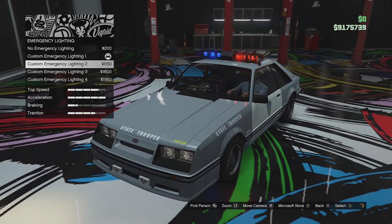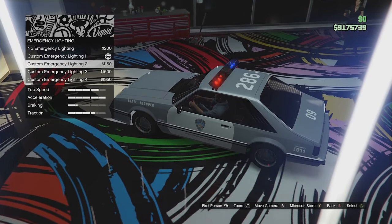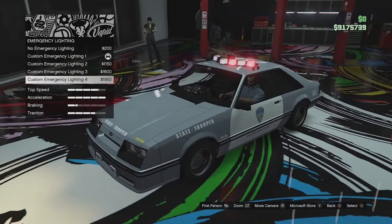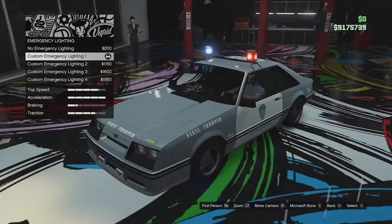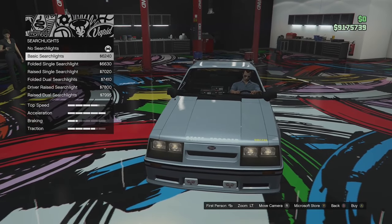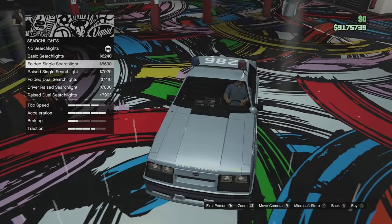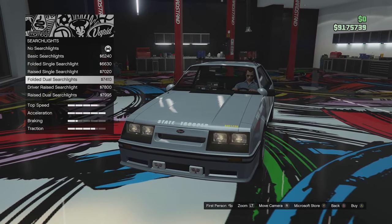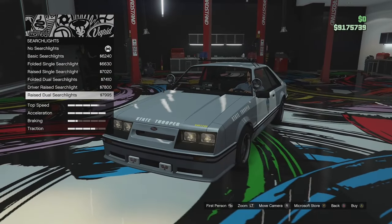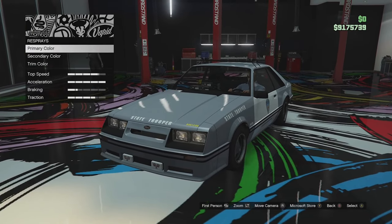We've got a more modern style light bar, a modern style with a different speaker and more round shape, and then the 90s Crown Vic style lights — that's quite cool. I'm going to leave the standard lollipop ones because I think they look pretty cool. Searchlight options: basic folded searchlights, single folded in primary, single raised, dual folded in primary, driver raised and passenger folded, or both raised. I'm not really a fan of those on this vehicle so I'm going to leave them off.